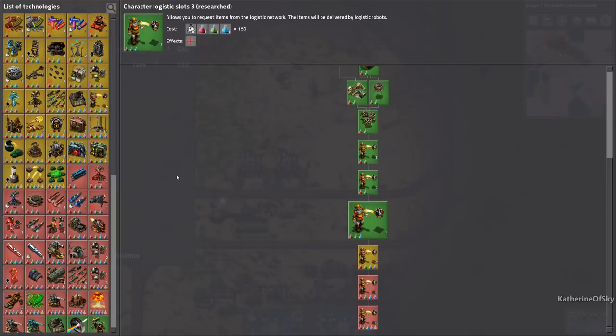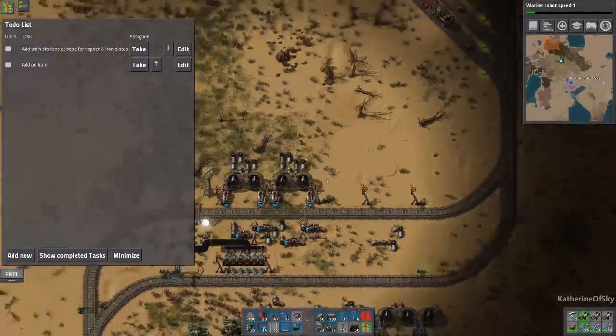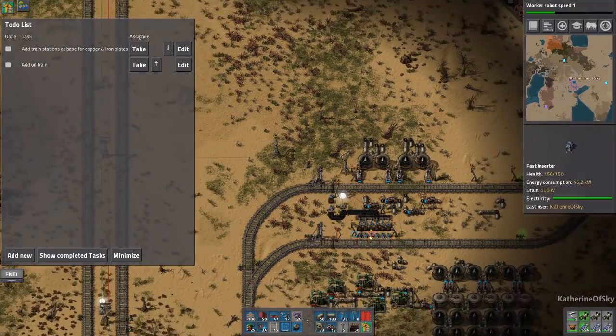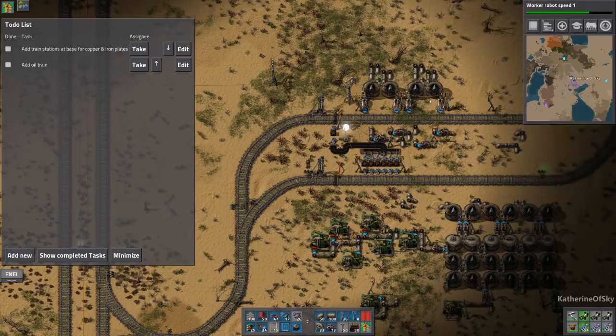We have a research that just finished, so let's see what we can make. Worker robot speed? Sure, why not? We really need to get some bots on the go. Let's see if we have enough stuff. I must have programmed the fuel train to come because there is fuel. All this is going to start flowing into these tanks, and these guys also have pumps, so that's perfect.